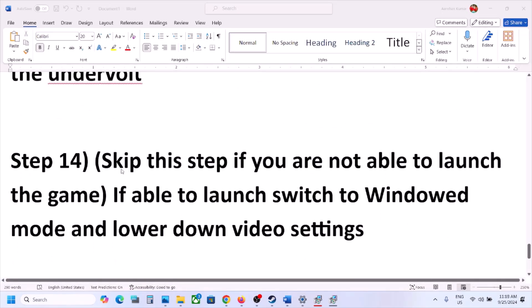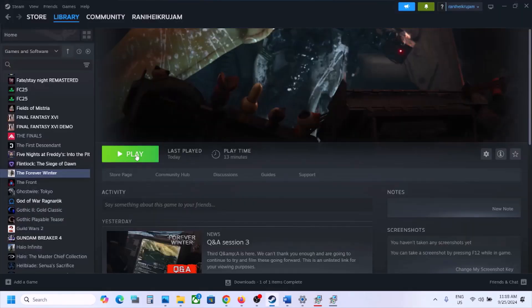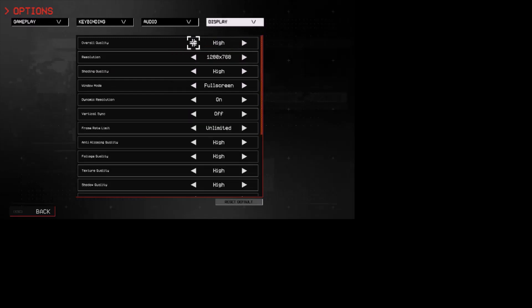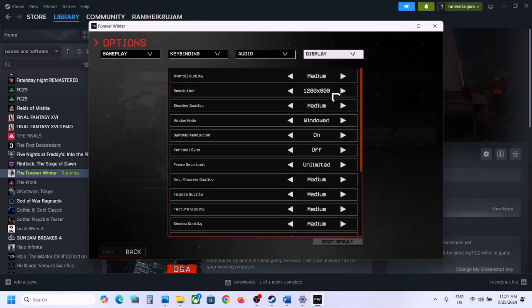You can skip this step if you are not able to launch the game at all. If you are able to launch the game, switch to Window Mode and lower the graphics settings. Go to Options > Display — if everything is set to Ultra, set it to High, Medium, or Low. Switch the window mode to Full Screen or Window Mode. Lower the resolution — try 1920×1080 or lower. Turn off Dynamic Resolution if it's on. Toggle Vertical Sync off (or on if already off). Set Frame Rate Limit to 60 and check performance.